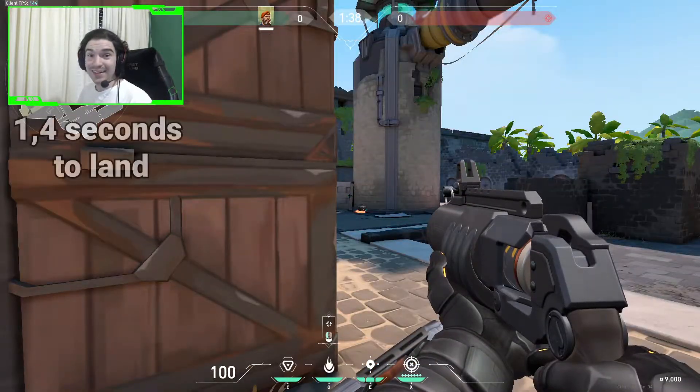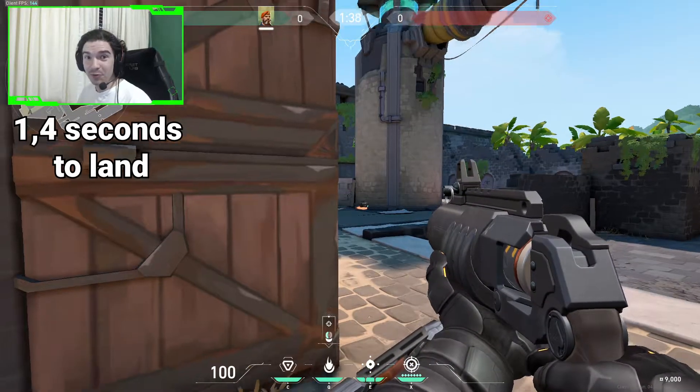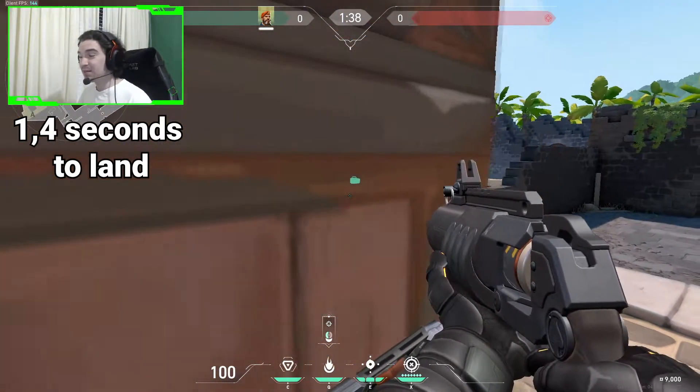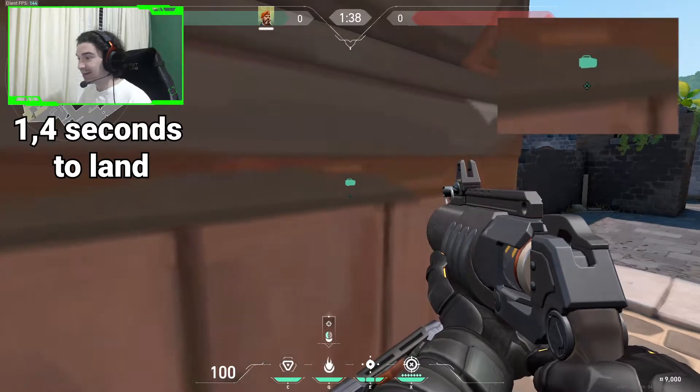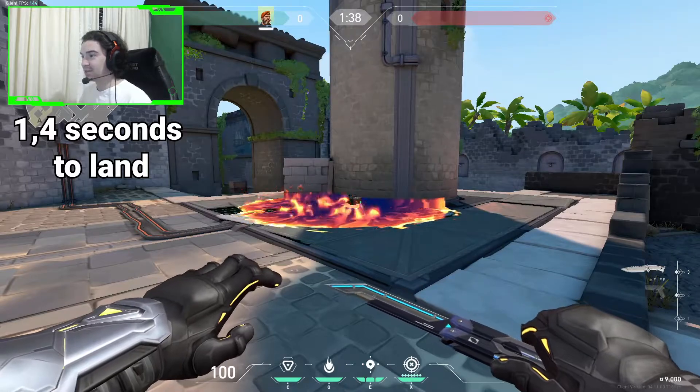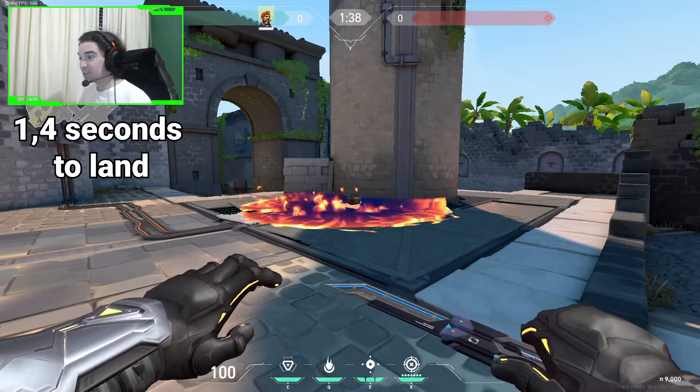Last but not least, we are going to have one from B wall. We will stand right here and do the same thing — we will aim under the spike, jiggle peek, shoot it, and it will land on the spike, perfectly covering the plant spot. These were my most used lineups on Breeze. If you want to learn lineups for Ascent, you should click on this video.